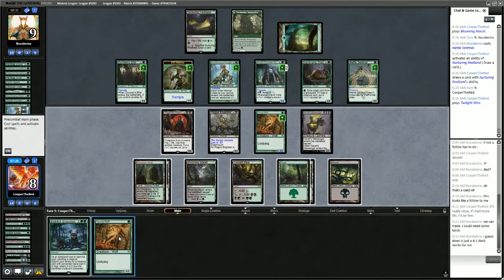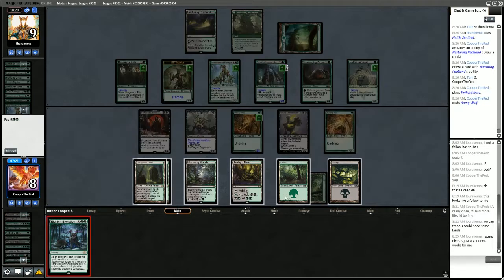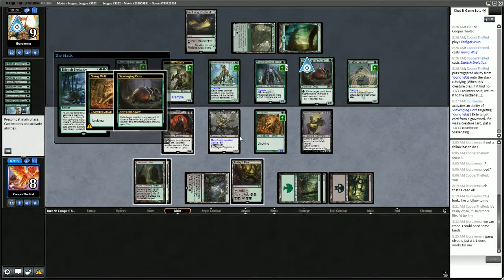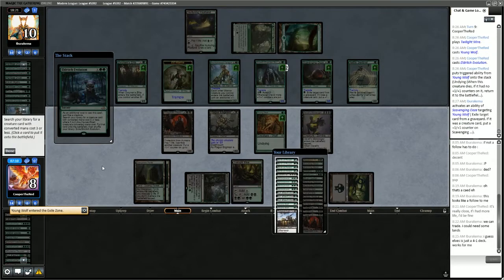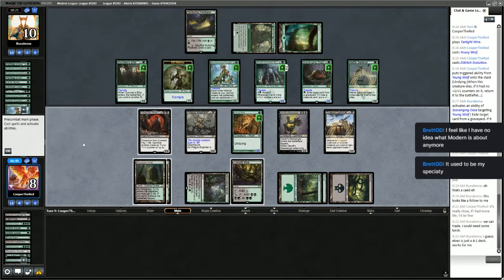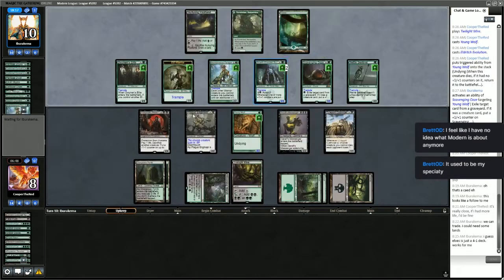Drawing Young Wolf — we'll play it and then evolve it. The opponent uses Scavenging Ooze to eat the Wolf in response. They have one mana left. We'll go get Zulaport Cutthroat. We're really close, but the Scavenging Ooze is keeping us from comboing. As long as the opponent holds back, we're doing okay.